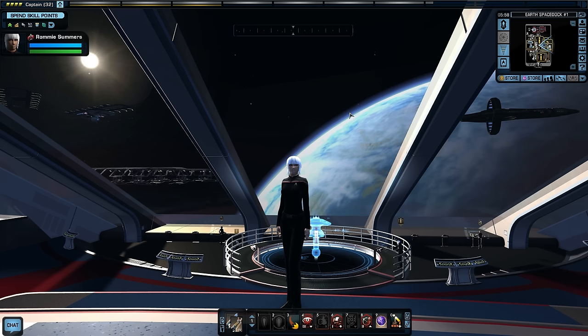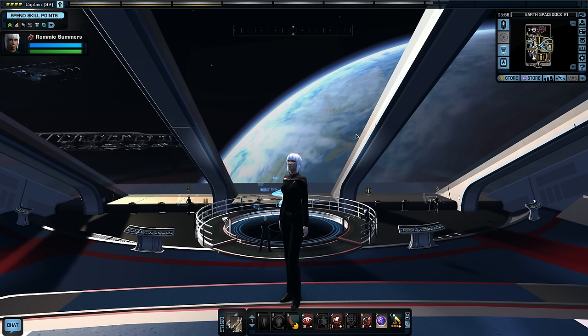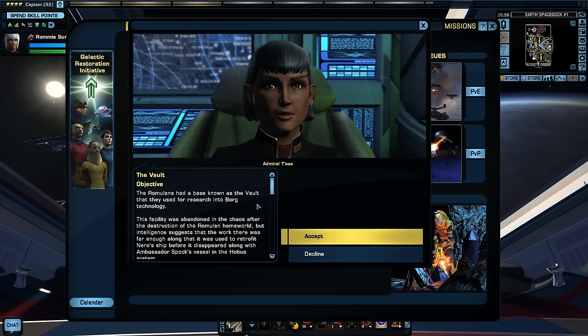I hope you guys understand all of that as I move through this playthrough. Now let's do The Vault — let's get down to it. This is a shuttle mission, and I am not particularly keen on shuttle missions, especially as a free-to-play player. I'm very curious what shuttle I'm going to get. On my other character — which is a lifetime and veteran character — I have a Yellowstone that I purchased from the Z Store, and I use it for all my shuttle missions.